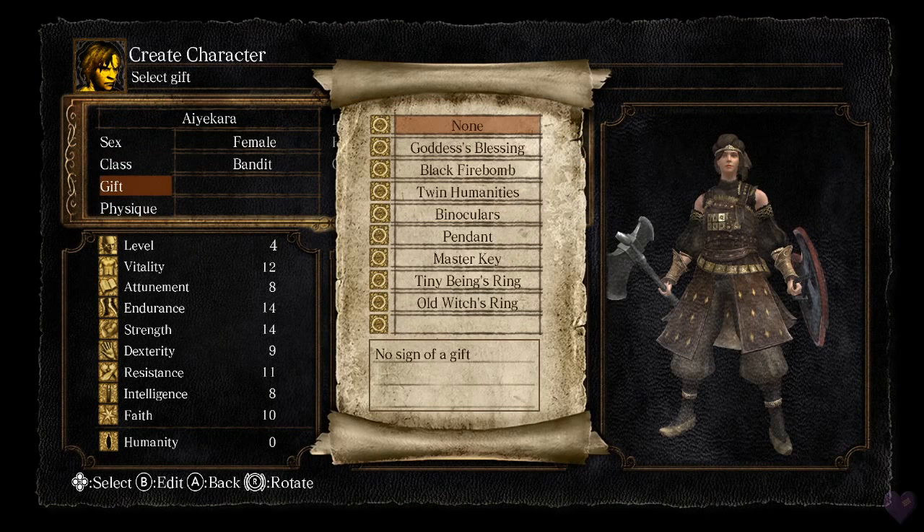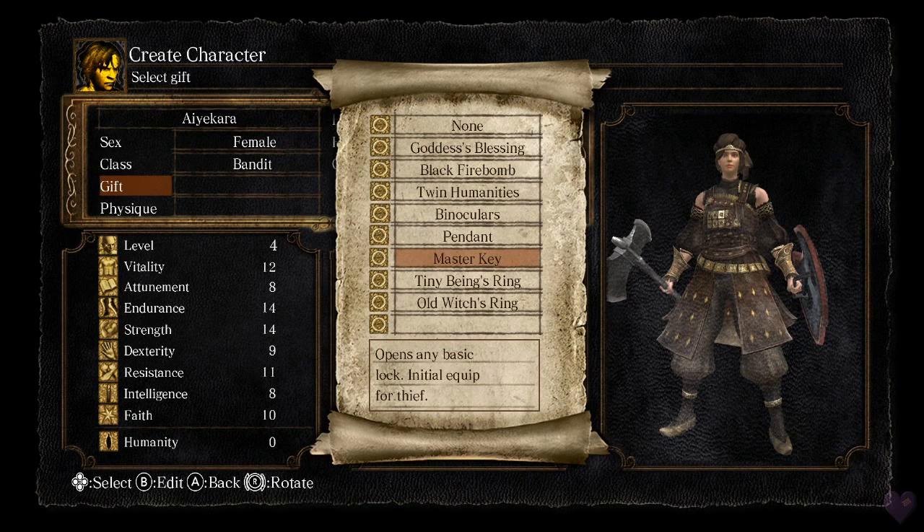The guide already starts here at the gifts. Without a doubt, the Master Key is the most useful gift because it allows very different routes and sequence breaks. Most speedrunners and advanced players pick it because they want to run a specific route. I'm going to pick no gift to show you that you don't have to use the Master Key.